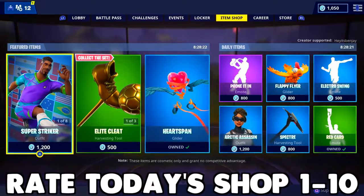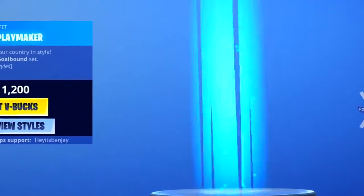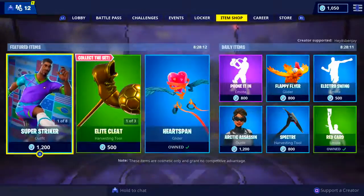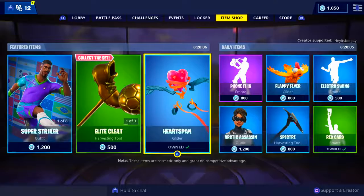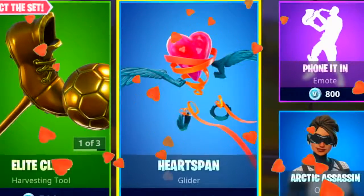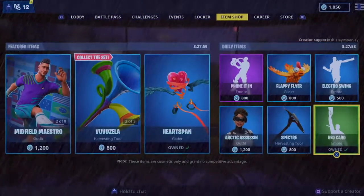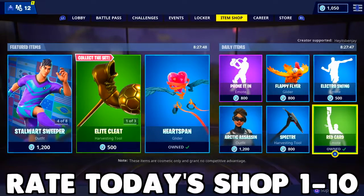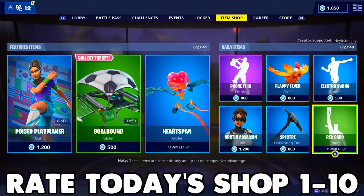The soccer items have returned. We have every single one of the soccer skins along with all of the extra soccer items like the pickaxes and the glider. We still have that free Heart Span glider along with some pretty cool daily items, and one of my favorite emotes — Red Card — is in here once again. Personally, I'm going to give today's item shop a 9 because I really like the soccer stuff.